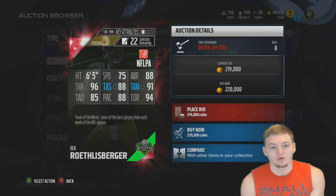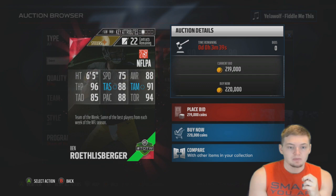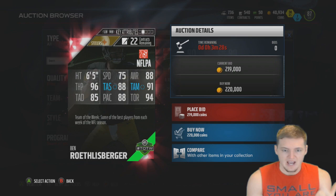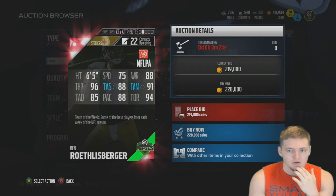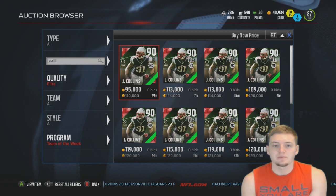Checking out Ben Roethlisberger's stats: pretty sick cover on the card — 75 speed, 96 throw power, 85 throw deep, 94 throw on the run, and 91 throw accuracy mid. His play recognition is a lot higher than Johnny Manziel's, but I'm not sure it's worth that big a price difference. Manziel is faster, and his accuracy and throw power don't look that much different. I'm not sure I'd recommend picking up Roethlisberger over Manziel if you want a fast quarterback.